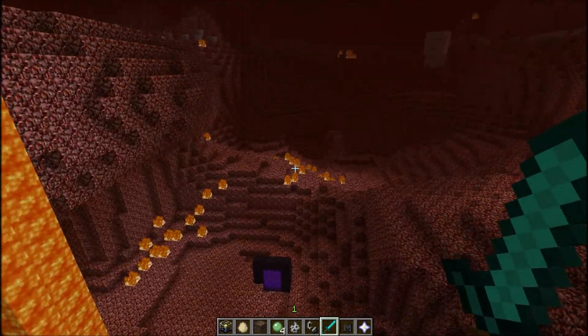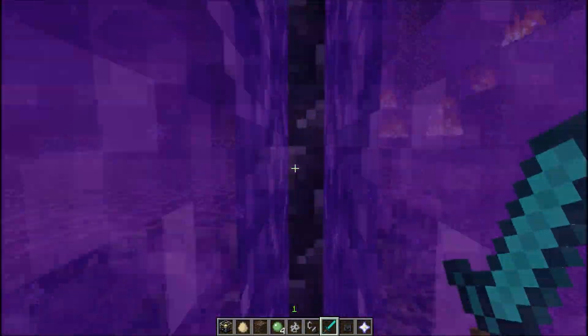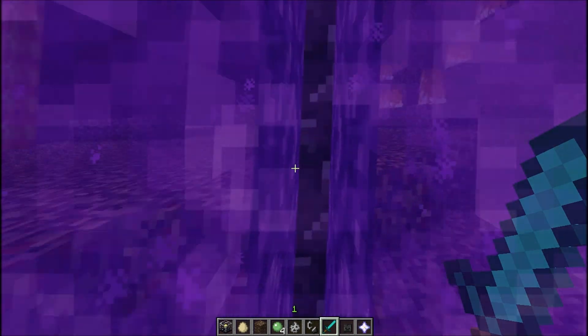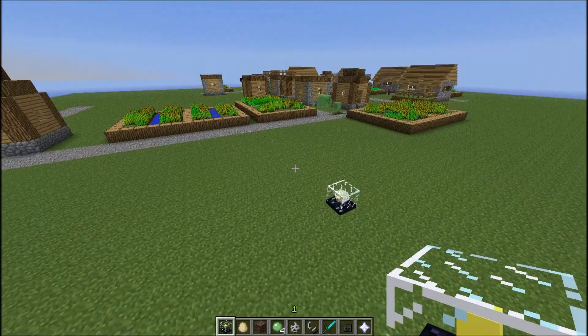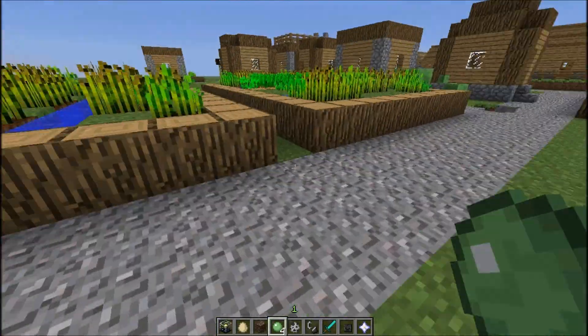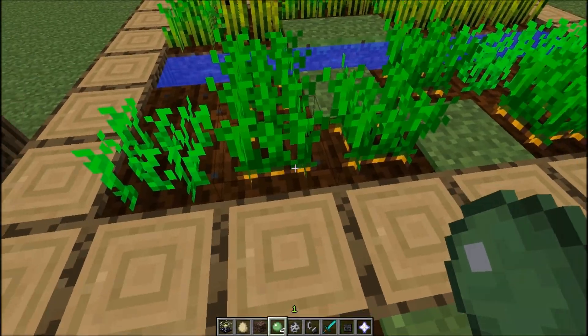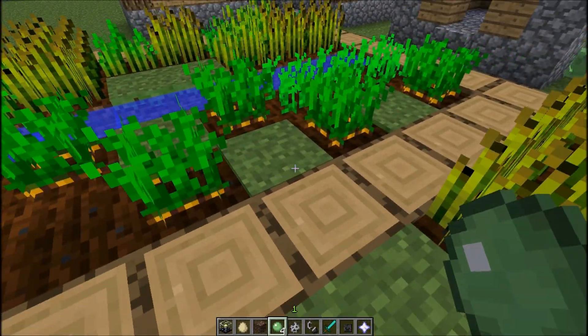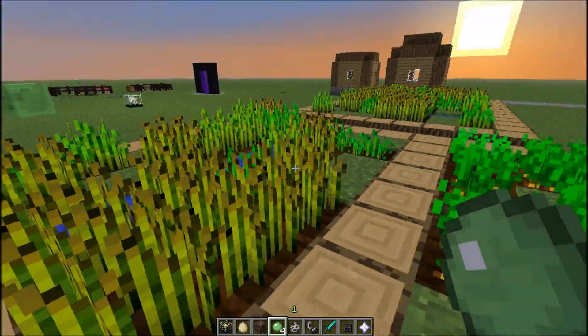There's one more thing: in villages, carrots will now spawn alongside the wheat. So villages now generate with other food crops as well.